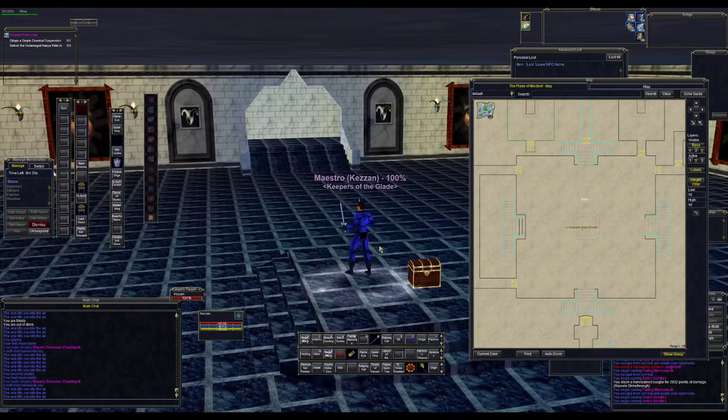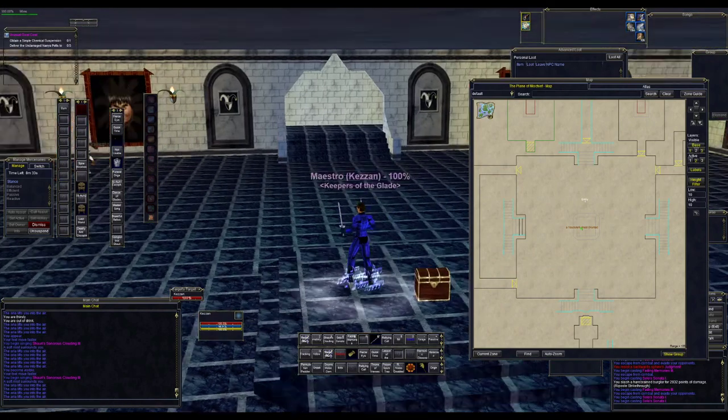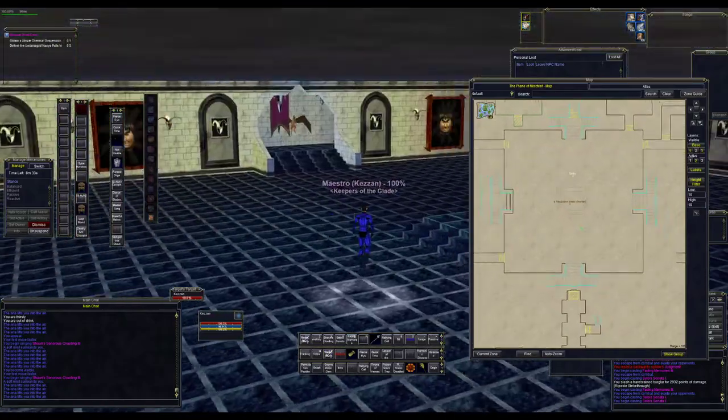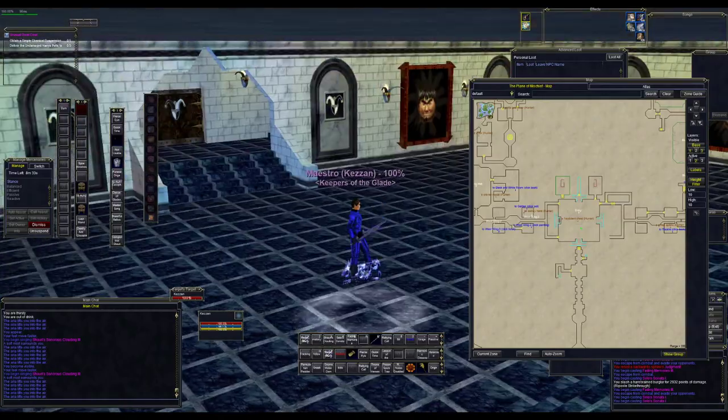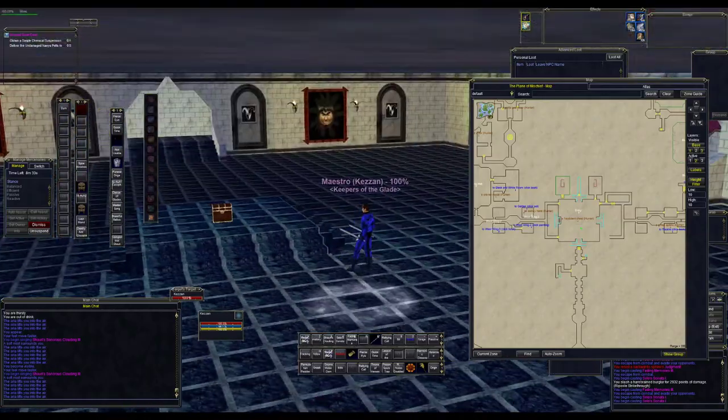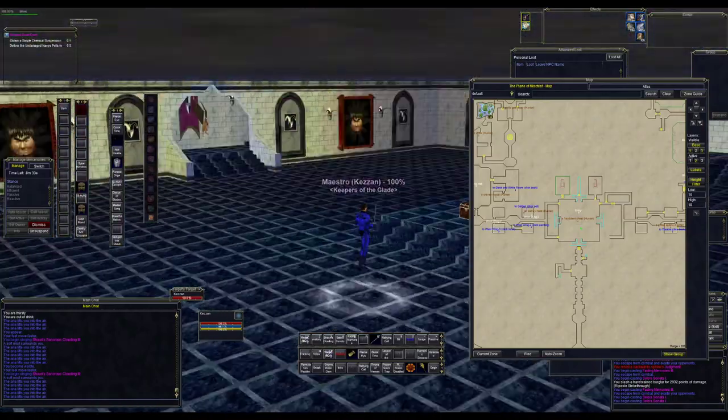Hey guys, it's Kesden with EQprogression.com. I wanted to make a video about how to get to the library and Plane of Mischief. The fastest way through there is actually through the garden. If this is useful to you, please subscribe to the channel.